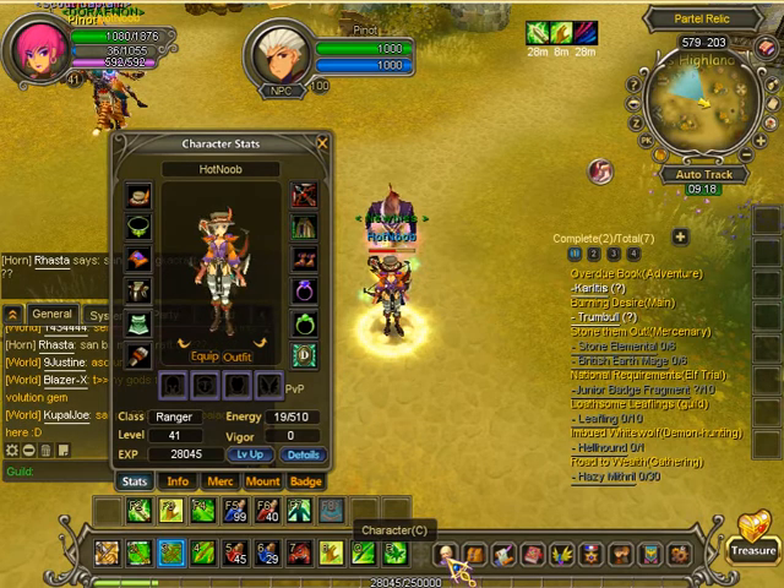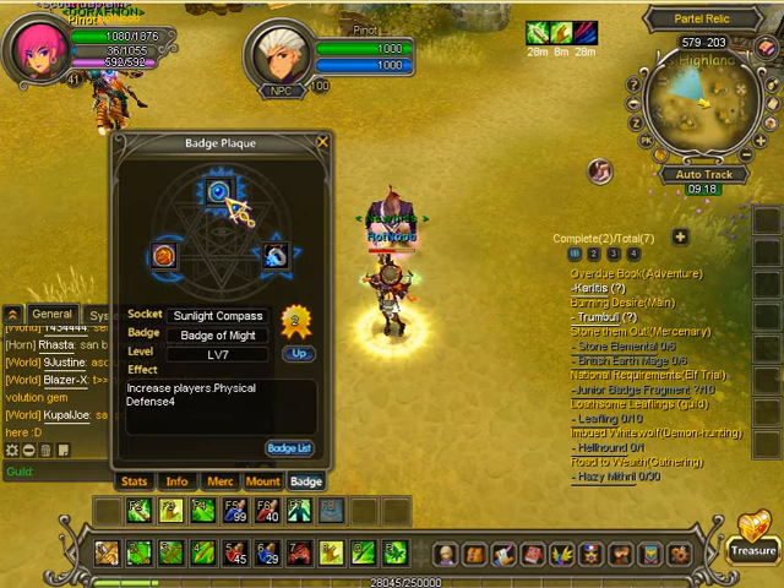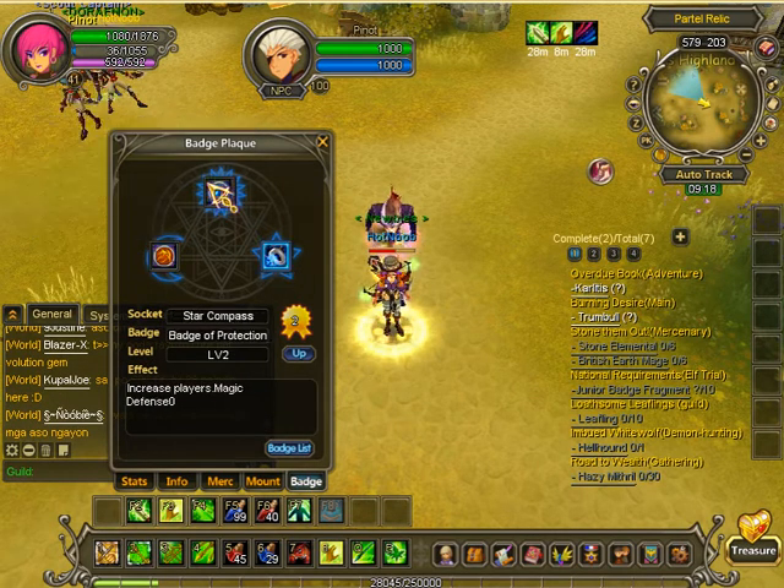What you've got to do to access the badge system is click C, or character, and then go to the badge tab here. Right now, I've already got some badges in.